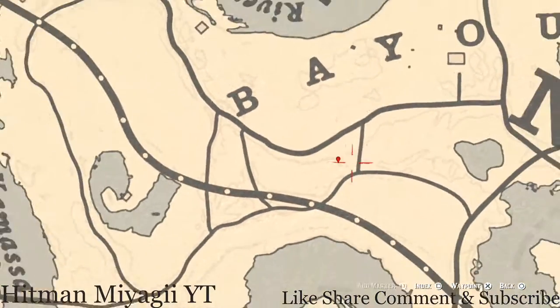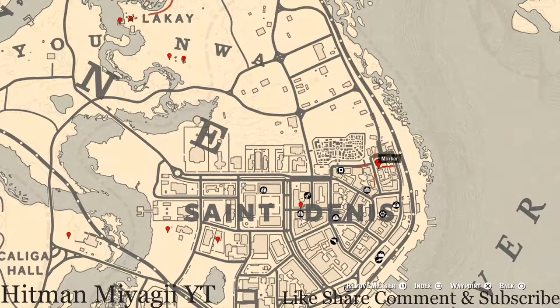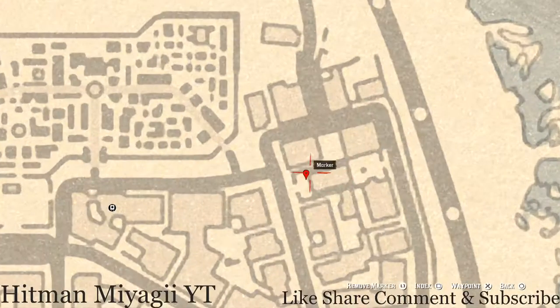Let's get over here into the city of Sondani. Right over here there's a church, and in front of that church there are two benches. On this side bench you guys will get a tarot card — this tarot card is a Ten of Pinnacles.